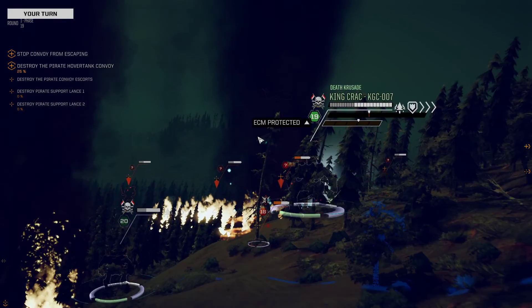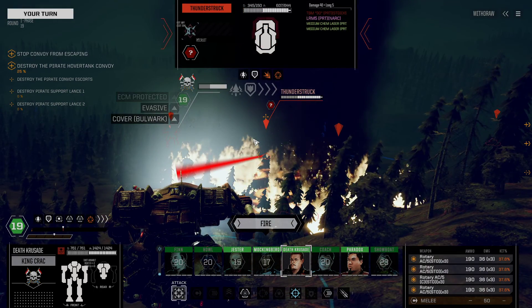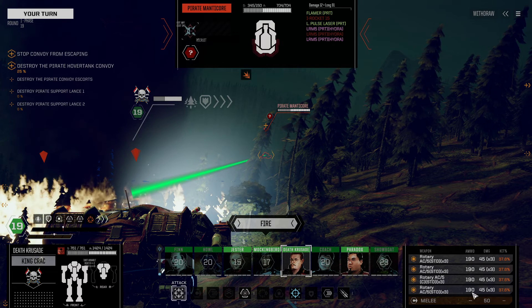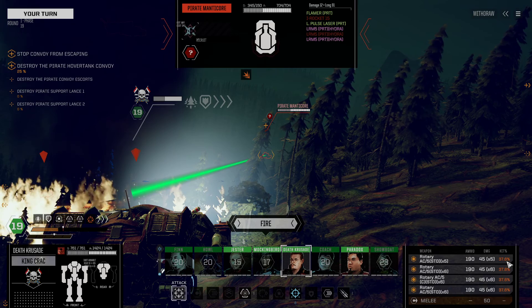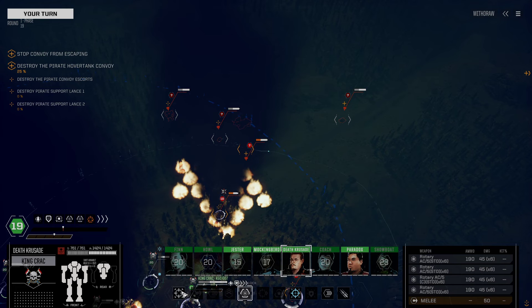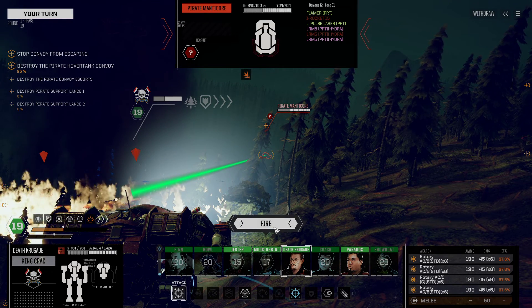Bad shot, bad shot, bad shot. I might be able to get something out of the Thunderstruck or the Pirate Manticore in the back — it's so far forward, it's a critical target. I don't think I can actually sensor lock it. The sensor range is super short right now. I could lay a sensor lock down to the Scimitar, though it feels kind of pointless. Pirate Manticore — I'm going to shoot you in the butt.